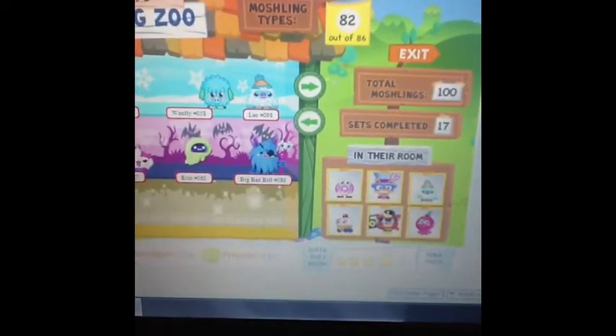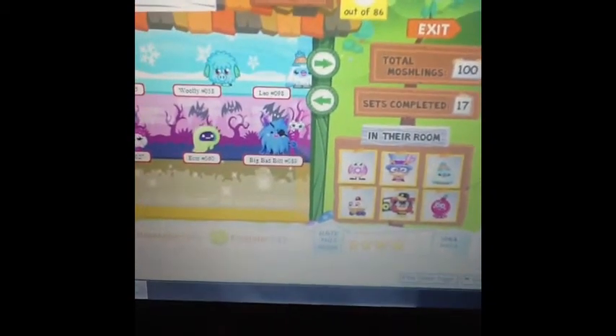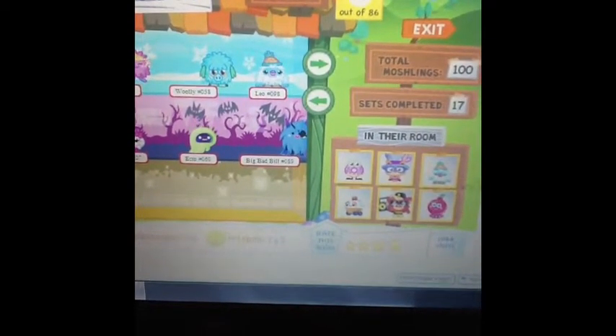When you get the one time use code, it gives you the Frozen Forget Me Not seed. You plant it in your garden with two other seeds, and in six to seven hours depending on your monster's happiness and health, you should have Leo.